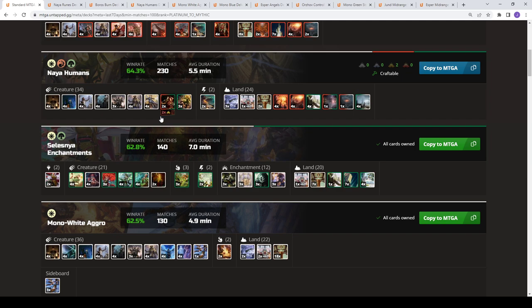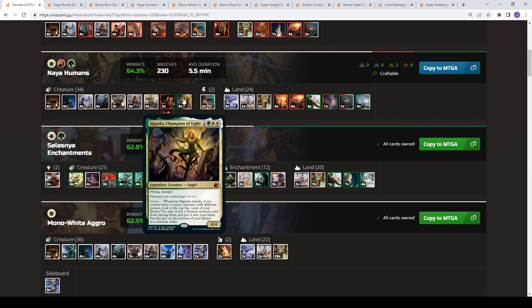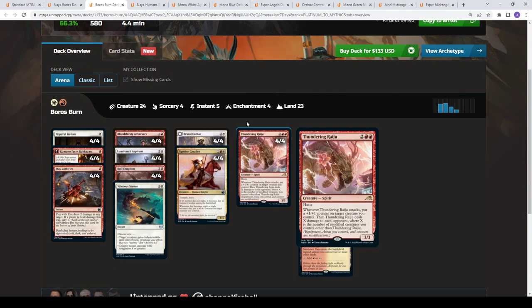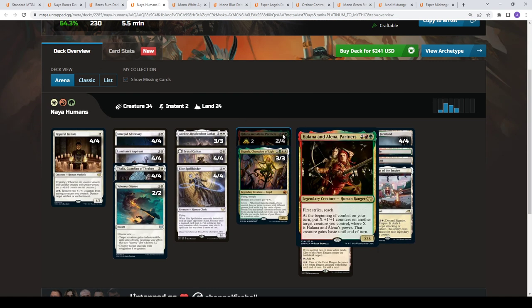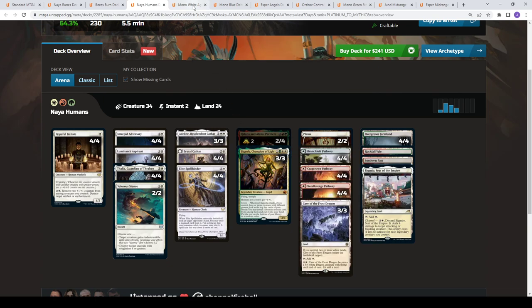Then we have Naya Humans — basically mono white with a splash for Halana and Alena and Sigarda, Champion of Light. This deck has consistently put up good results in best of one.